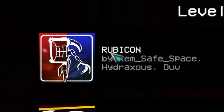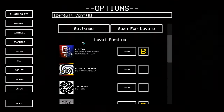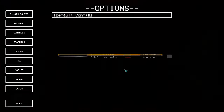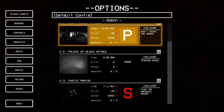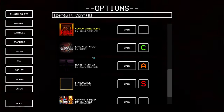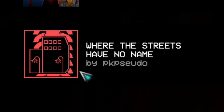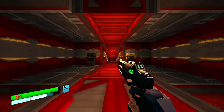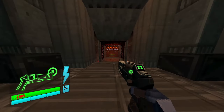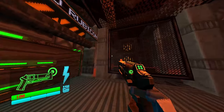So Rubicon got an update — or was it called Carcass before? I don't know. A lot of you guys wanted to see me play it so this is on the list. I also saw that Envy got a new level, so I will play that today. I really liked those two levels, they were so cool. Also, where the streets have no name was suggested a couple of times. So the first level: Rubicon, Bottomless Pit. I'm having good expectations — the last one was a banger.